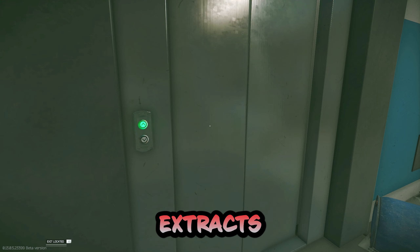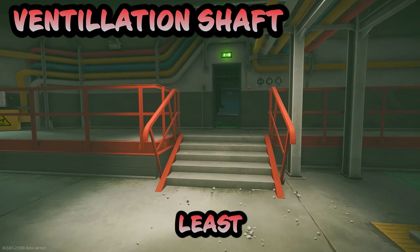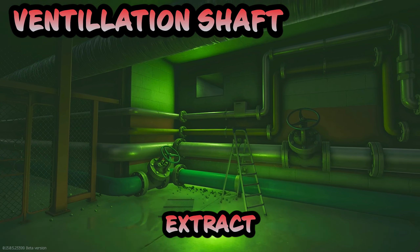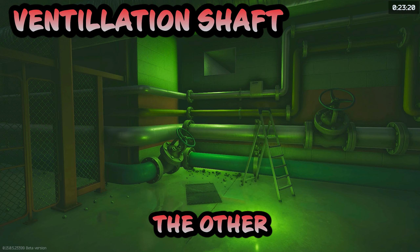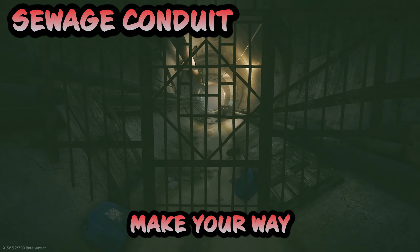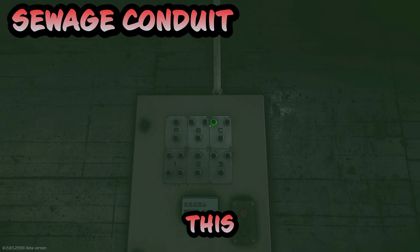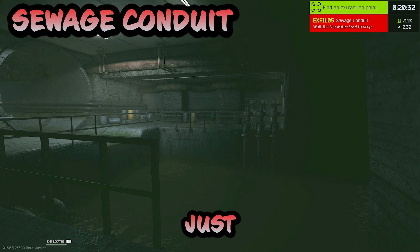Now I will show you the two least used extracts in all of labs history. We are back in boiler room next to the cargo elevator button. This is probably the least used extract in all of labs history. You're going to go through boiler room, make a hard left into this back pipe area. In between these two gated doors is the backpackless extract right there. The way you use it, much like interchange and reserve, have no backpack and you are free to leave. Now the other least used extract, but the infinitely more annoying one: if you find yourself needing an extract, make your way through the basement in the most confusing way possible, all the way down to the sewer extract. Come to this panel, turn on the pump and it'll drain the water. Once the water is drained, after a minute, here's where you extract — just on the other side from the button.